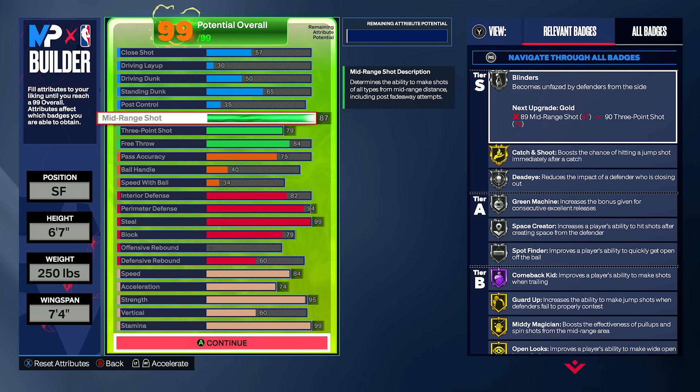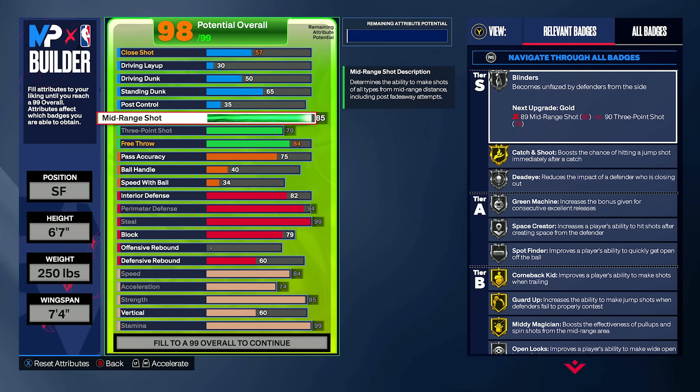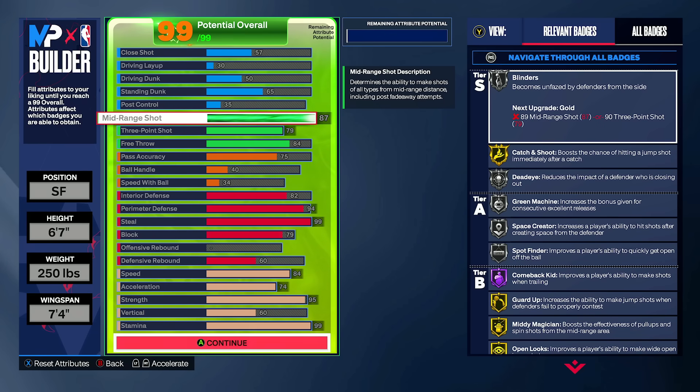It's the best jump shot in the entire game, hands down, between guards, swings, and bigs — and obviously you happen to be a swing. So 87 is what we're shooting for, literally just to get that base. Along the way, with the 86, you do still get open looks and stuff like that too. So it's not a complete lost cause going this high in the mid-range. Not to mention, you can still create pretty solid out the corner with a build like this.